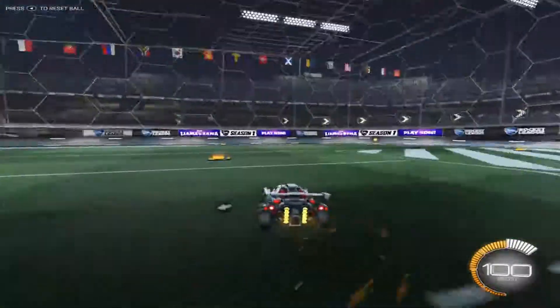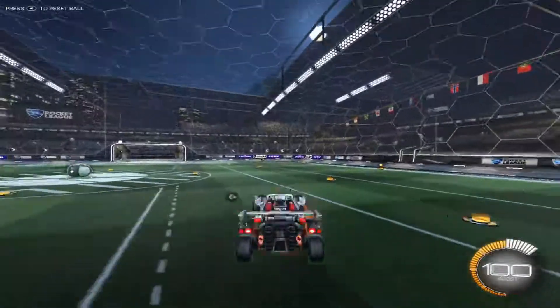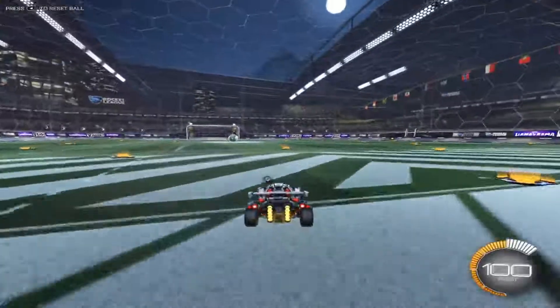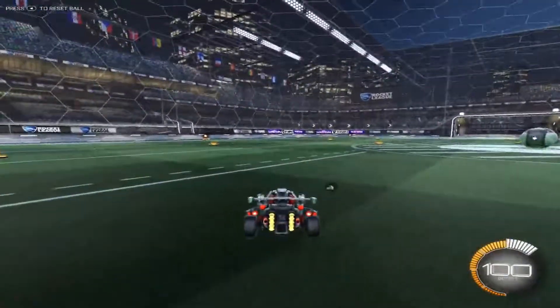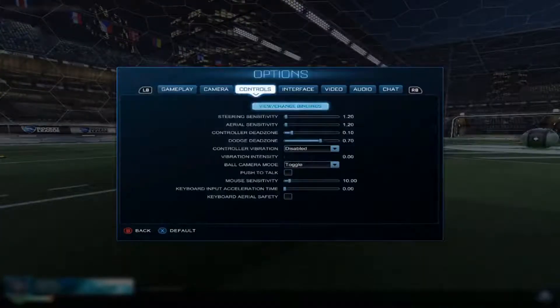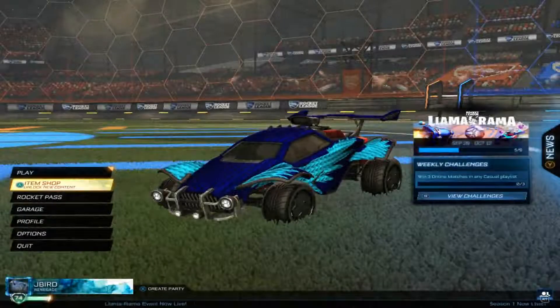The next thing I want you to learn is half flips. I'm not going to do a full tutorial on those here, but basically in the middle of your backflip you push forwards and then air roll to the side. I'm going to link a half flip tutorial video in the description so you can go learn that right after this — I don't have enough time to teach it entirely here, but I know you've got this.